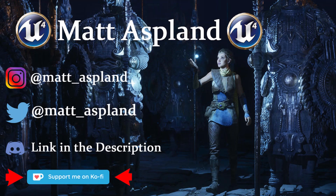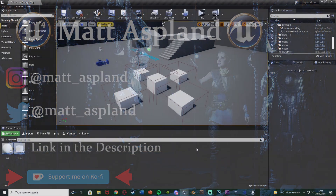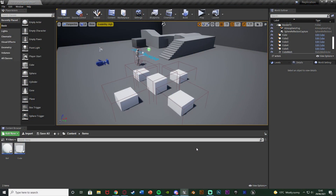Hey guys and welcome back to another Unmentioned Forward tutorial. In today's video it's another replication episode and today we're going to be going over destroying actors, or picking up items, whatever way you want to look at it. This is just a general destroying actors video and replicating that so it works on both the server and client.